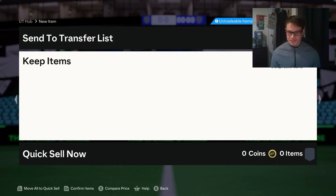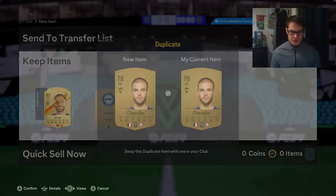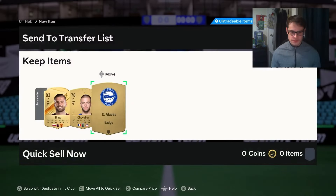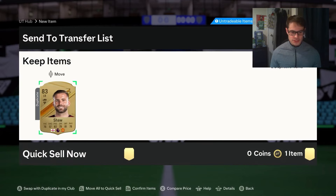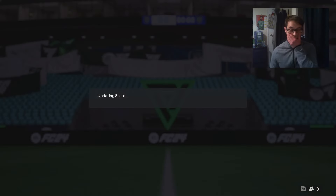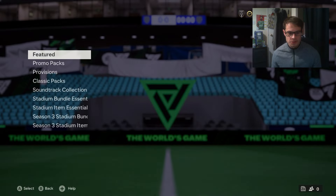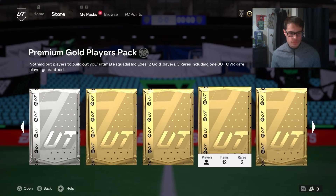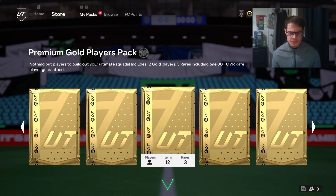Ancelotti — alright, that was rough. Are you tradable? Not tradable. We'll get rid of that anyway. We'll just dump it. I've got so much stuff in the club at the moment — it was bound to happen. Right, so we've got another one of these. I think it was these premium gold ones — we'll open two of these.